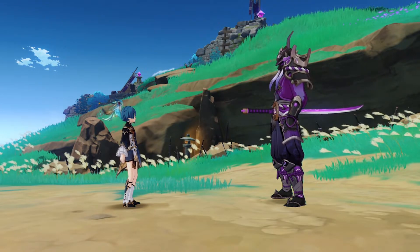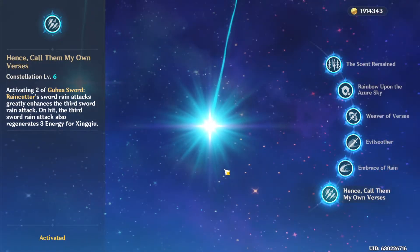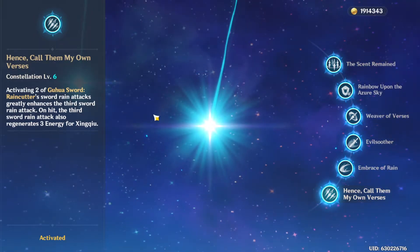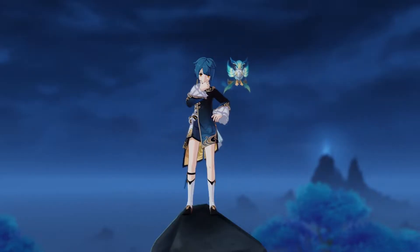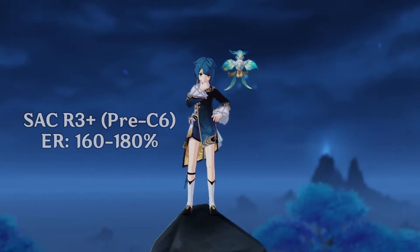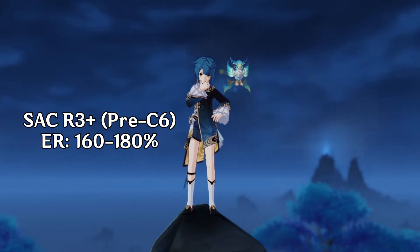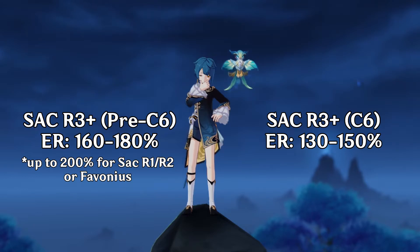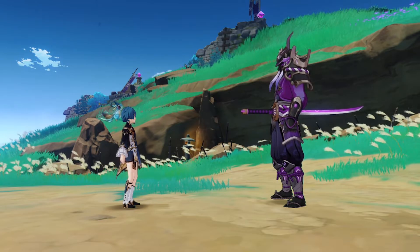Now onto his C6, which is where the big difference comes in. Xingqiu's C6 enhances every third rain sword attack from his burst. Additionally, this third attack on hit regens 3 energy for Xingqiu. Not only is his burst damage increased, but he's provided additional energy over time. Because of this, his ER needs are notably reduced. With Sac Sword at R3+, pre-C6, his ER needs range from 160% to 180%, and even 200% at lower refinements since Sac isn't guaranteed to proc. At C6, his average lowers to around 130–150%.